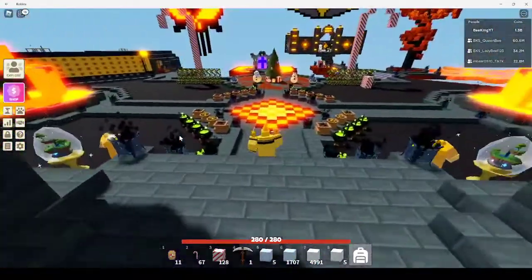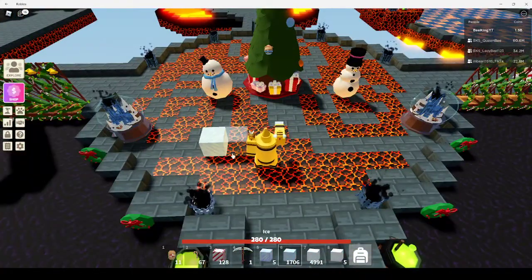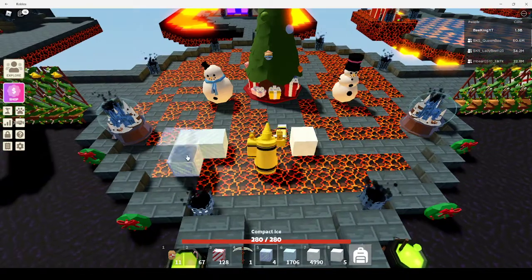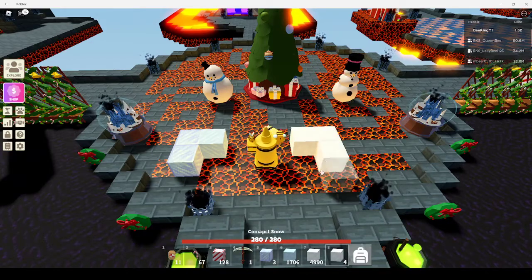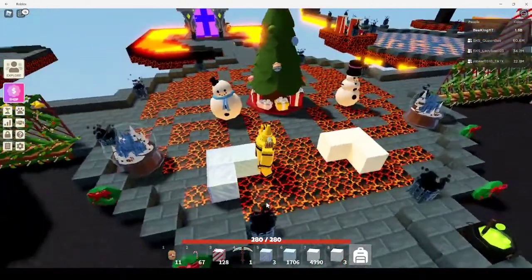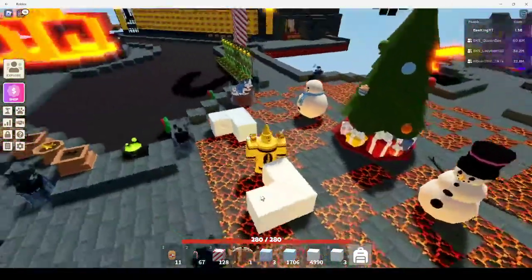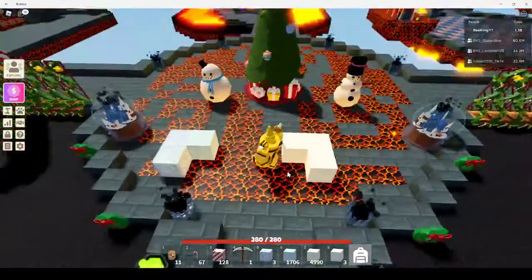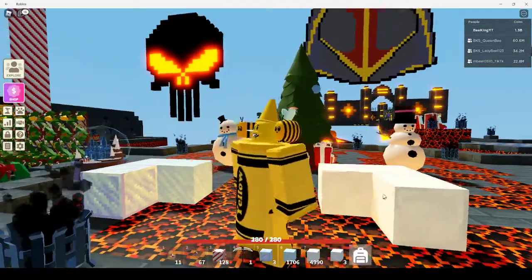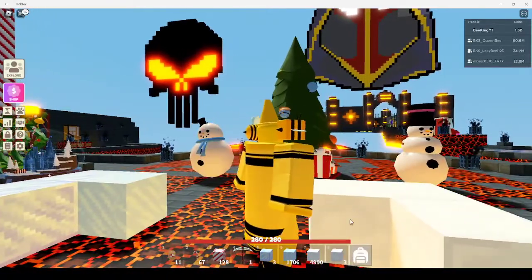In this update we also received two other types of blocks. We already had ice and snow, but now we have compact ice and compact snow. The compact ice looks pretty cool — it's got a nice little blue tint to it and they re-textured it as well. The compact snow doesn't have much difference, just a light border on it and maybe a little more defined gray over your regular snow.